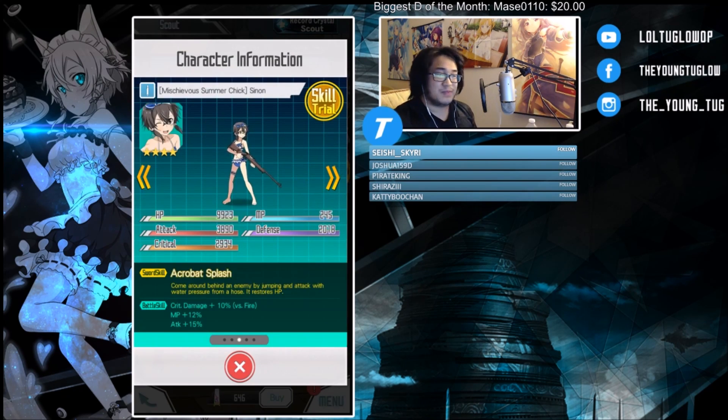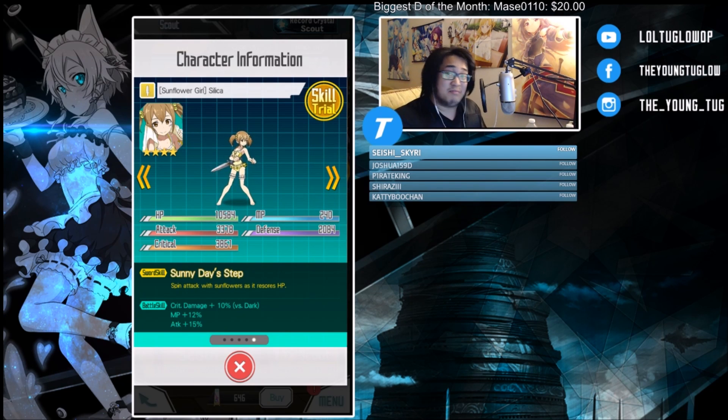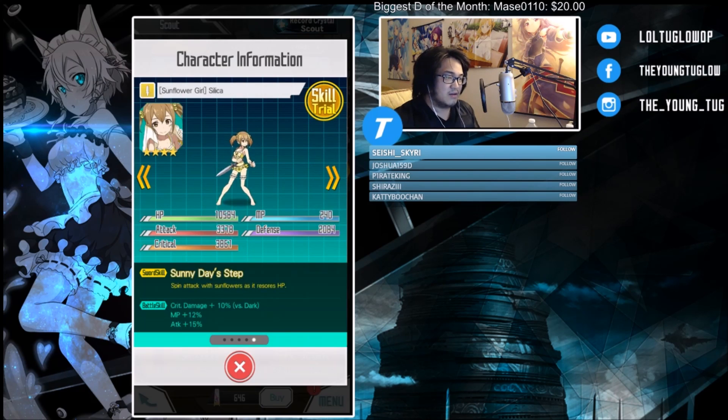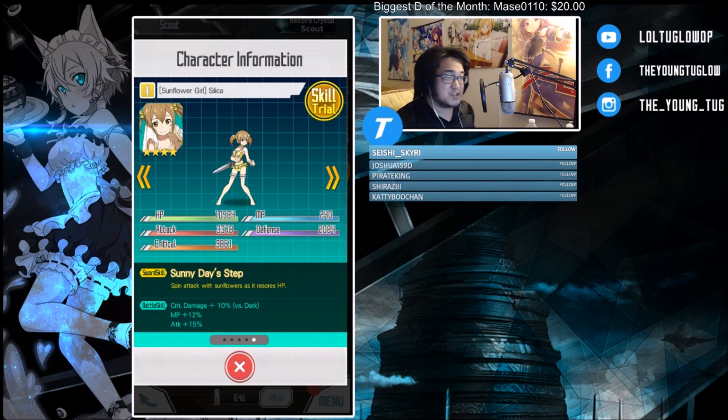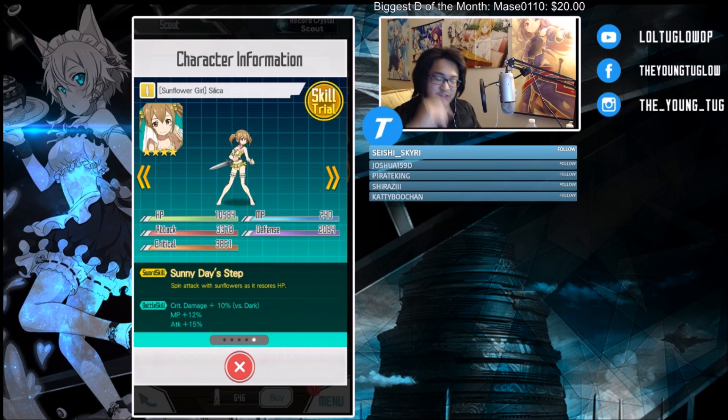I'm gonna be real with y'all — I've been testing these units for the past 30 minutes, and I wouldn't be mad with any of these characters except Silica. That's just my personal opinion. She's got some fat crits — 38, 61, technically the highest at 61 — but slightly less attack than Asuna. She's pretty quick though.